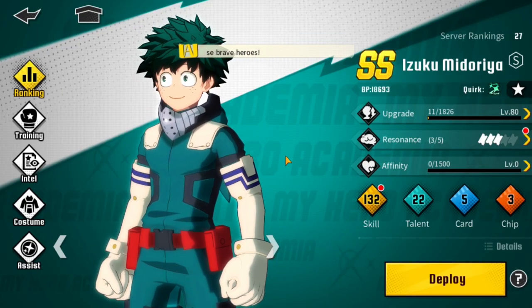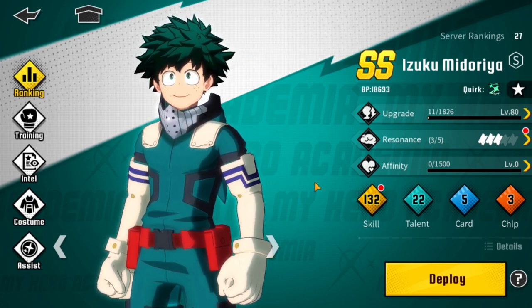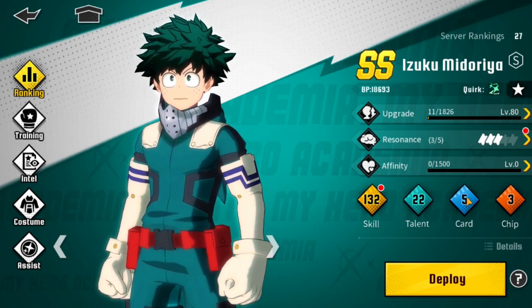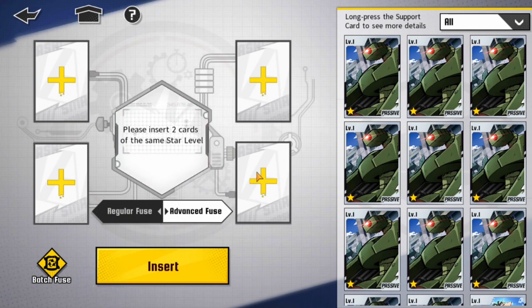Alright guys, I'm really excited to show you guys this because it's kind of a fun thing to do and it can really increase your power level in the game and your BP if you get lucky with these Card Fusings and if you have a bunch of dupes. So you're going to head over to the character menu, go to Card, and then click Fuse in the bottom left. There are two types of Fusions you can do.